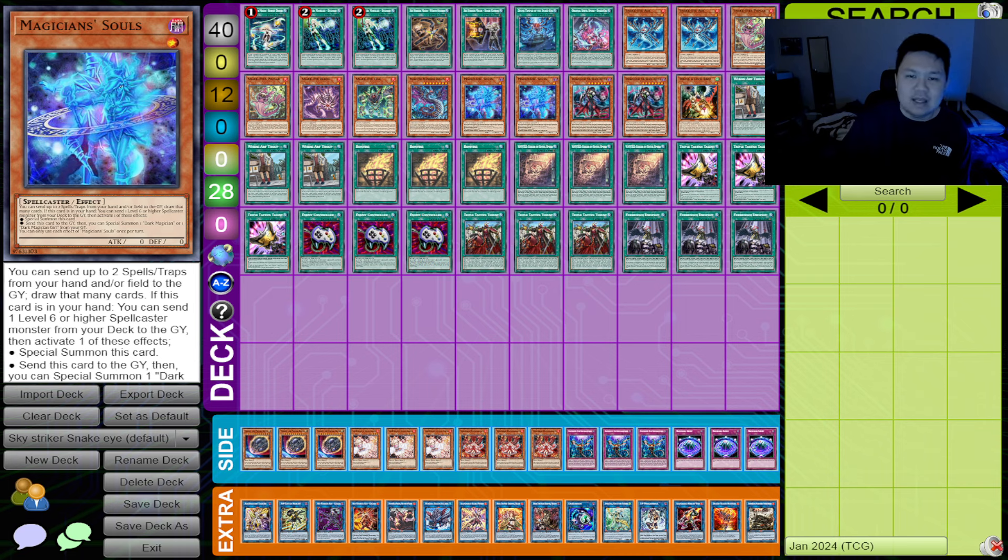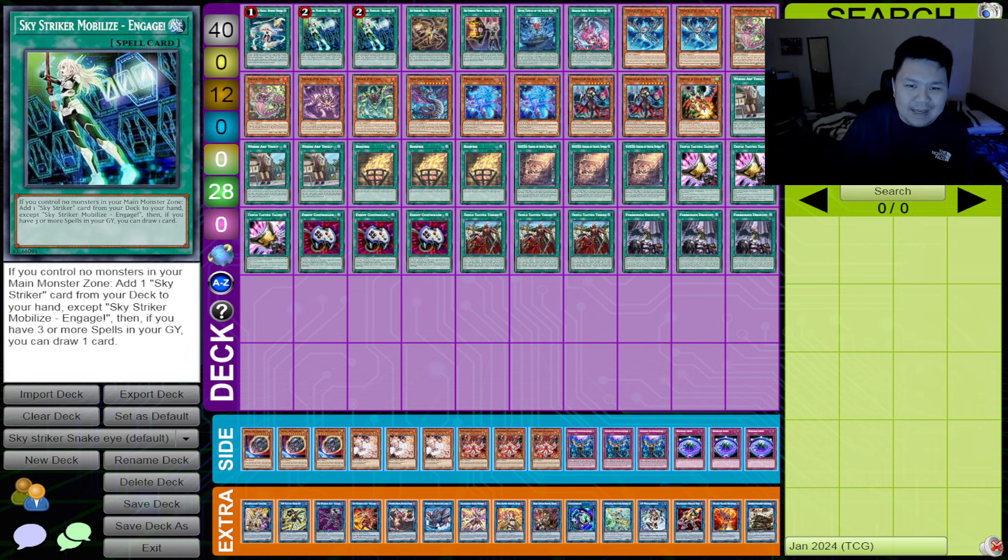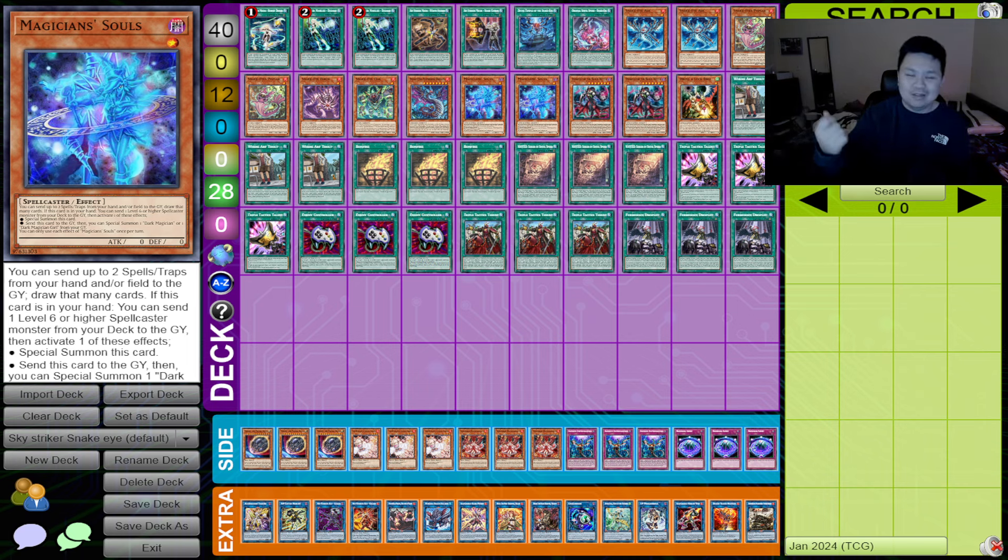Now let's talk about the flaws of this deck, even though it seems pretty strong at breaking Fire King boards. Flaw number one: Droll & Lock Bird. If you look at this deck — Where Aru Thou, Engage, Magician's Souls, drawing a bunch of cards — Droll & Lock Bird is going to be pretty annoying for this type of deck. There's been a lot of talk in this meta about maybe going down on the Droll count because people have been building decks to beat it, but I really don't think Droll will die down.